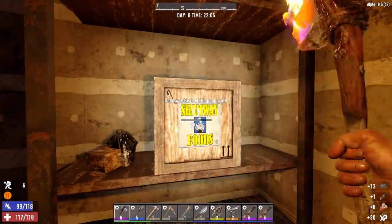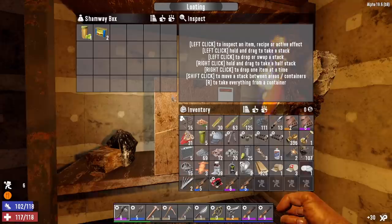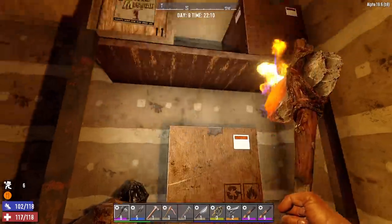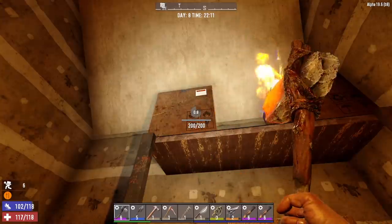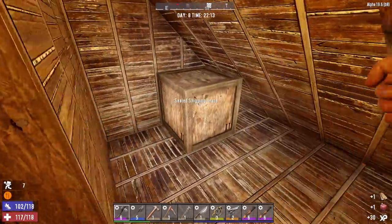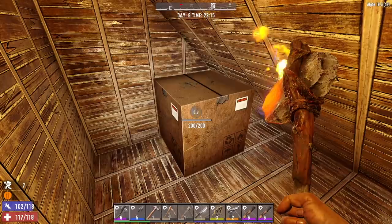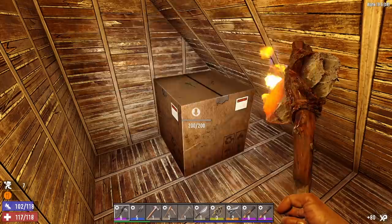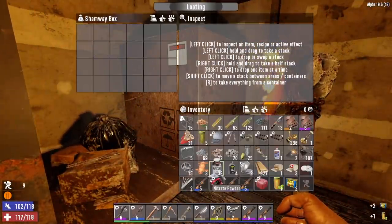Another blunderbuss - man, we must have found two dozen blunderbusses so far in this series. I can't scrap the sham yet and I'm going to hold off on taking the beer - let me go through the rest of the loot first because on top of this crate there's also a secret stash in the wall here. Pop this open - secret stash right here. It's a book: inflict 10% more damage with 9mm weapons. Love it. Let's grab that beer and the sham.